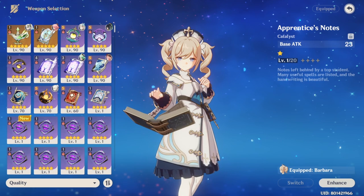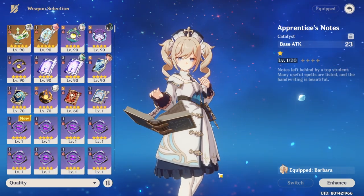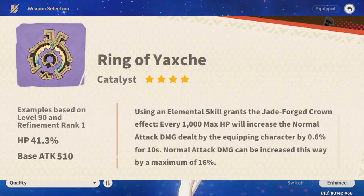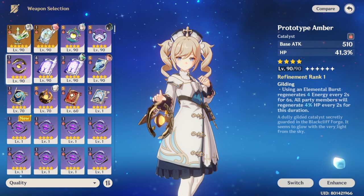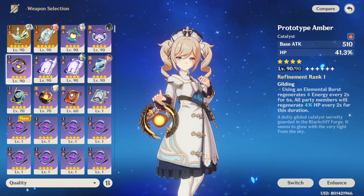For 4-star weapons, the best option in general — especially for free-to-play players — is the new forgeable weapon, the Ring of Yaxche. It's an HP-based weapon that also increases normal attack damage based on every 1000 max HP, which already matches her kit well. If you don't have the new forgeable weapon yet, Prototype Amber is also fine as a temporary option.